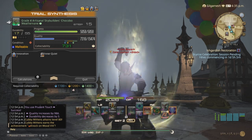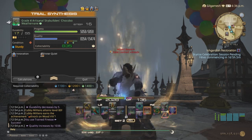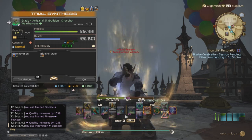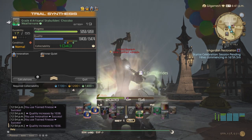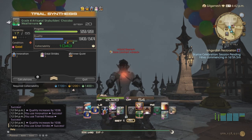So after that, you do Trained Finesse once, twice — apply Innervation — and do a third. Byregot's is going to hit for 5,000, so you don't have to worry about anything else. So Great Strides, and you're getting Byregot's Blessing.